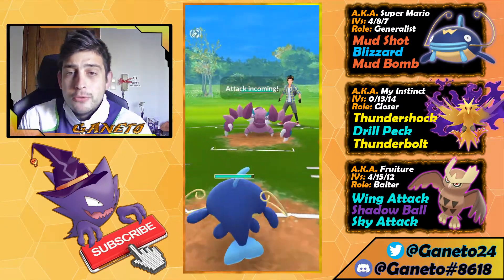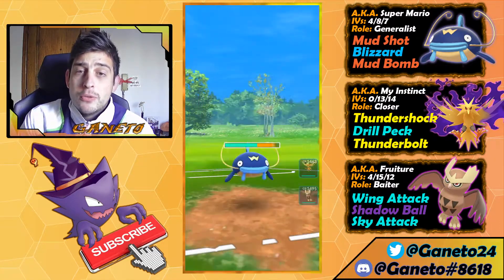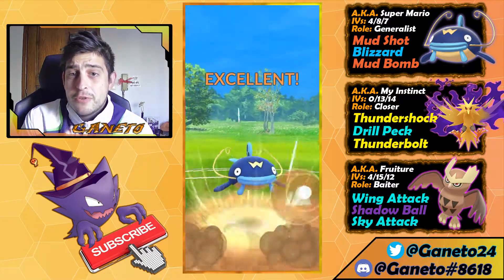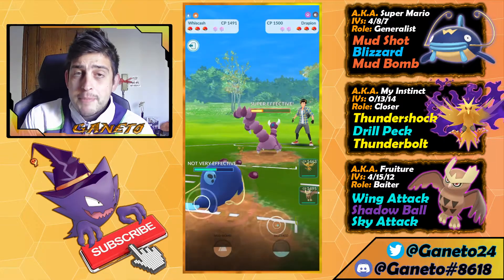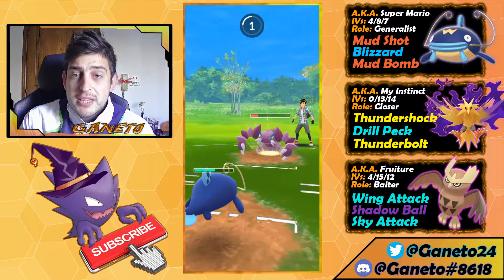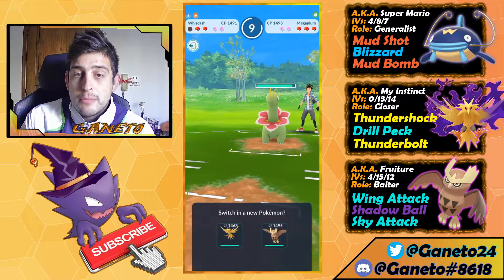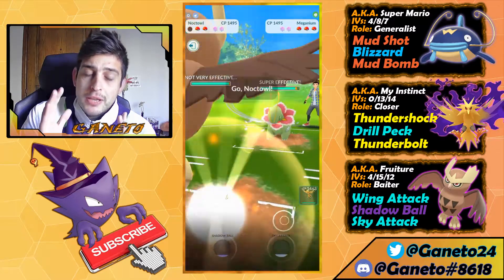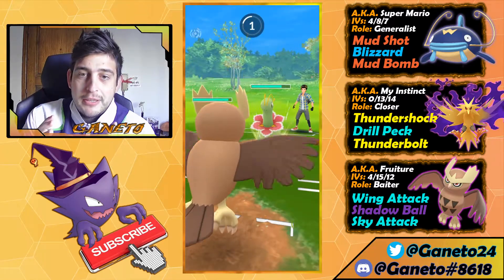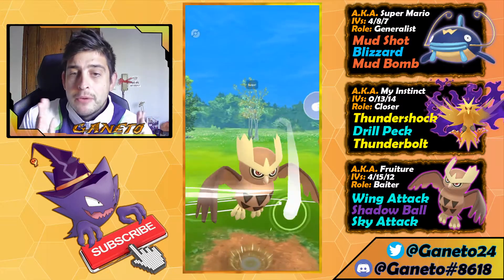Next match — we're gonna face Drapion up in the lead, another good lead. Too many good leads today, I gotta admit, but Whiscash is just a beast for the current meta. You can go pretty well in Remix Cup whatever you face — even against Froslass you have a nice chance of winning. Grass types are the only thing this thing is afraid of. However, Drapion can still pressure Whiscash down because it can tank one Mud Bomb — the Crunch is just gonna do some really nice damage. Going for the Blizzard — it did not happen at all, that was so frustrating.